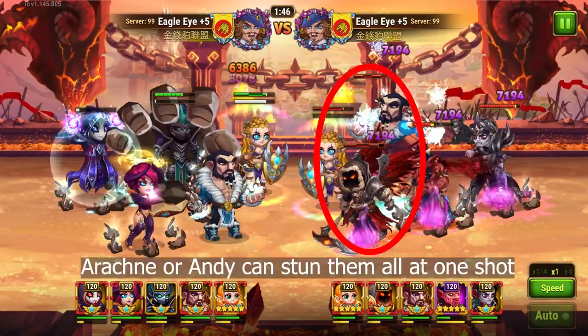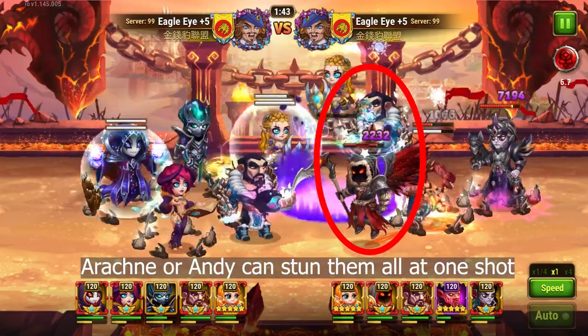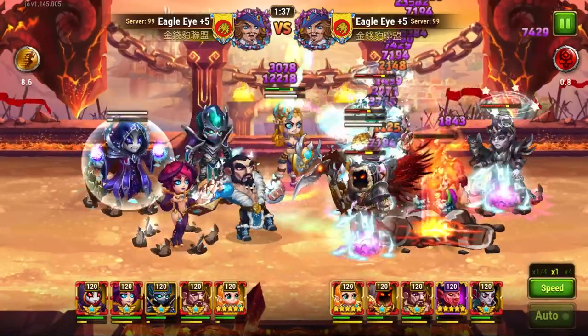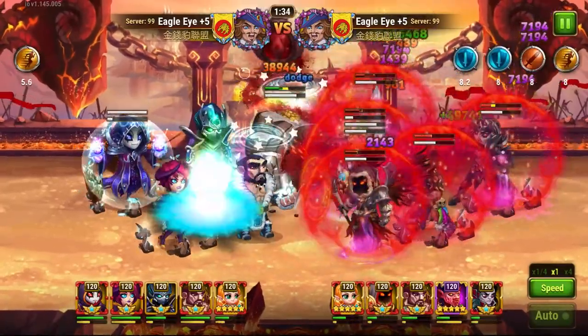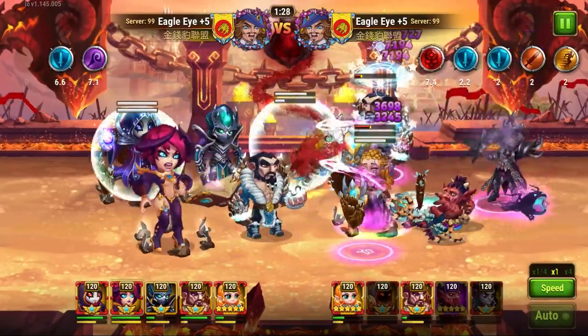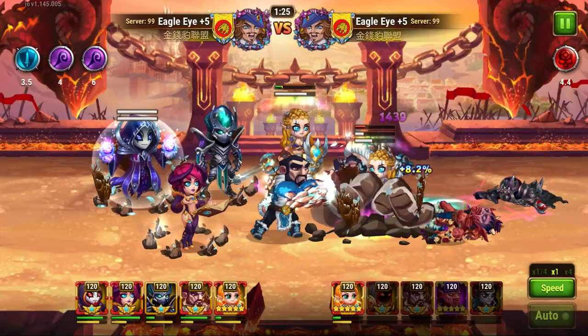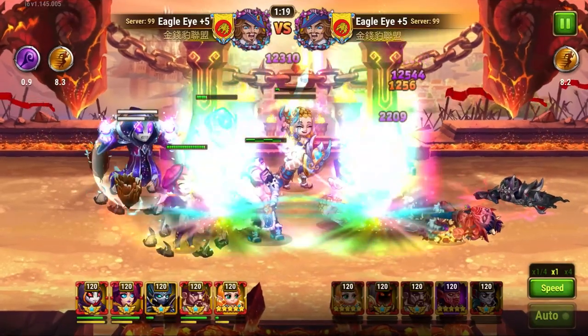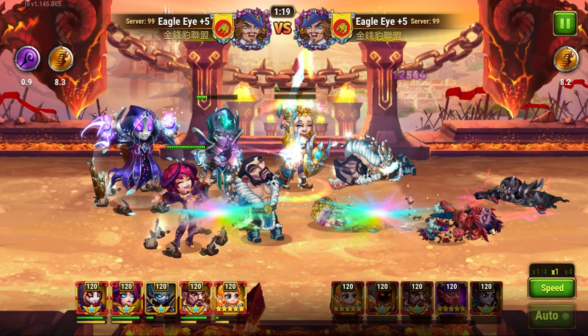Guys, this is so important — let me repeat it. Your team placement is the most important thing you need to focus on when building any team. For example, if you have all frontline heroes, it creates a really awkward team placement and a single Arachne will counter you so easily with stun, or Andy and Faceless will. You have essentially given the edge to opponents to kill you easily.